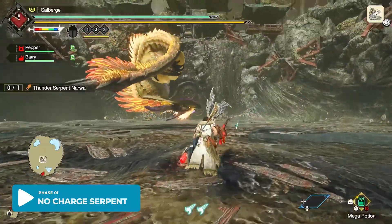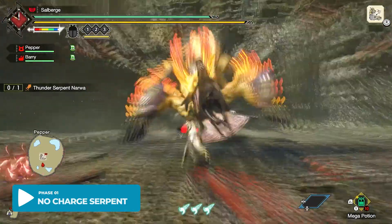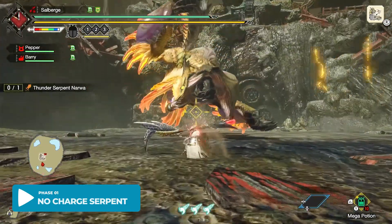First, grab the first wirebug and then do a counter or throw a flash bomb so you can get through that roar.